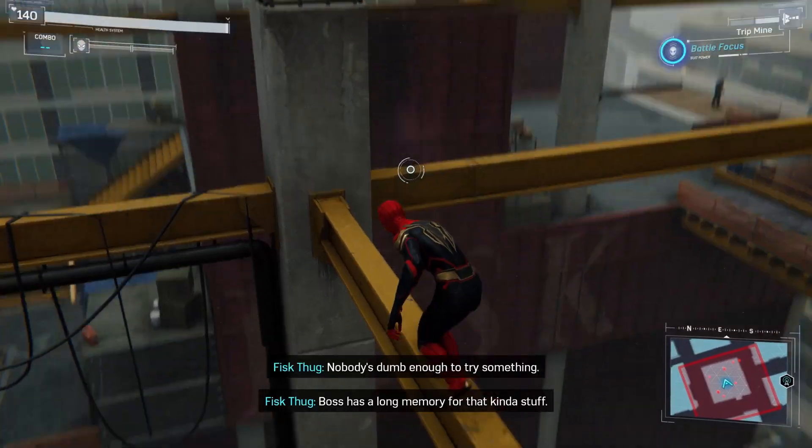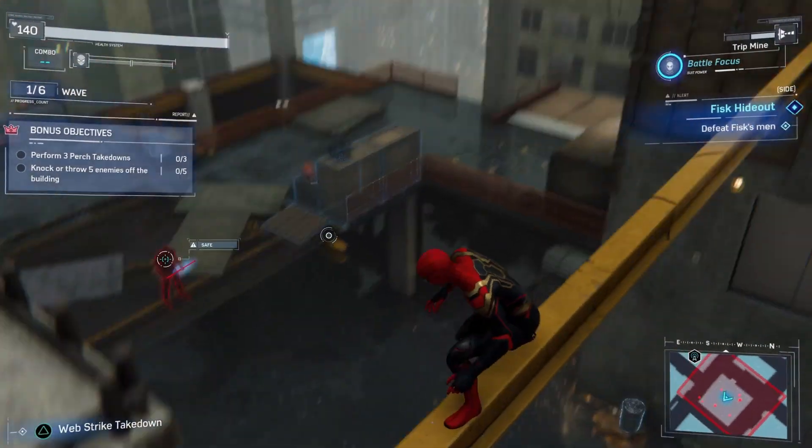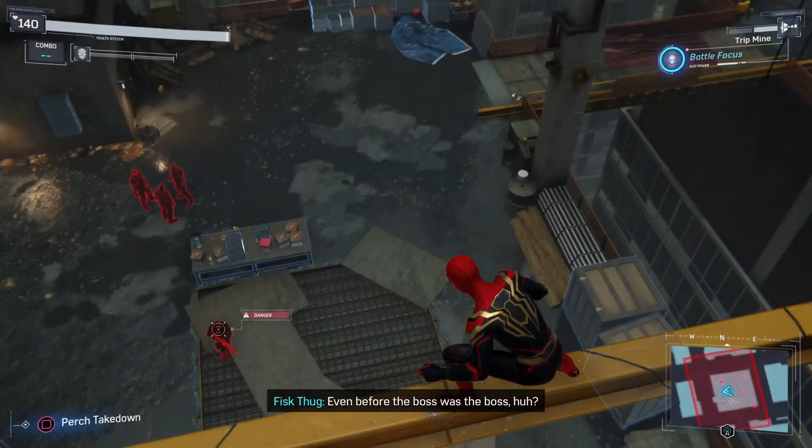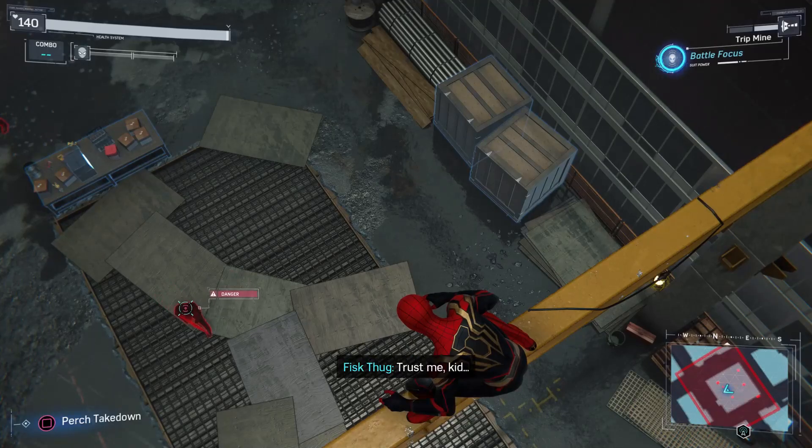Make sure it says safe above their heads, not danger, as that means someone can see and catch you. When it's safe and you are above them, press square to do a perch takedown and move on to the next enemy.